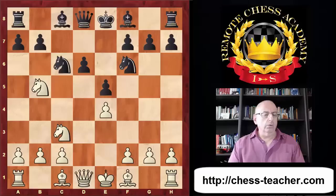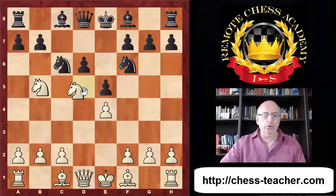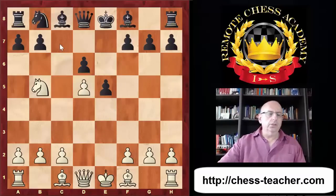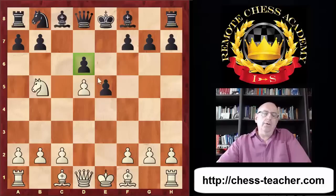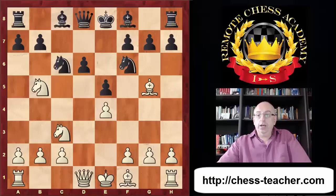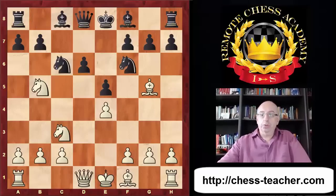Looking at this position, White should occupy the d5 square. But knight d5 didn't fully work out because not only d5 but also d6 becomes weak after the e5 push. You don't want to occupy d5 with a pawn - you'd rather occupy it with a piece. That's why bishop g5 became the number one move in this position.